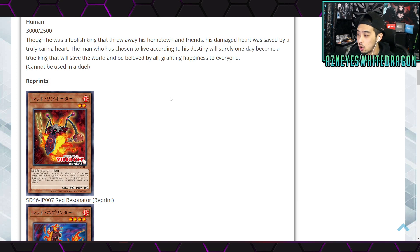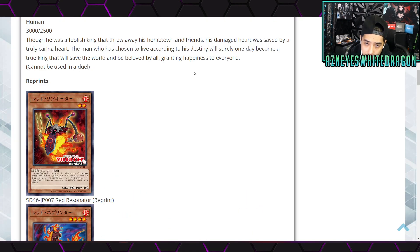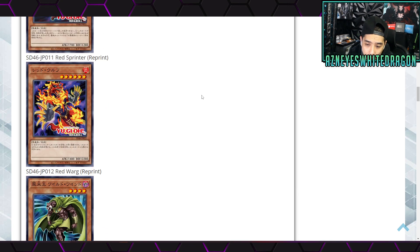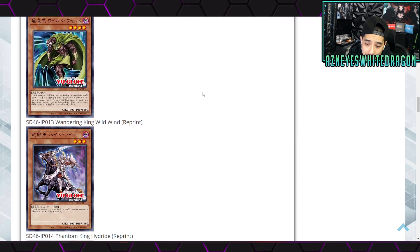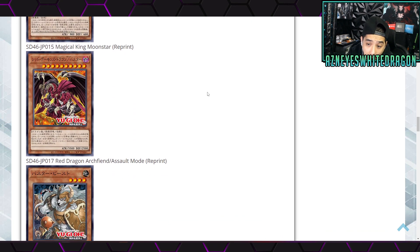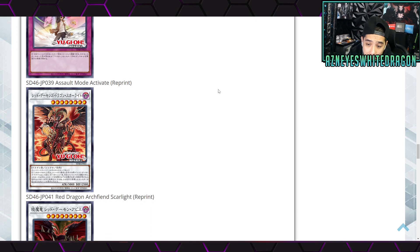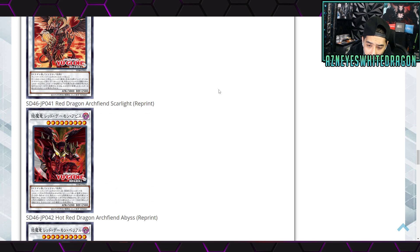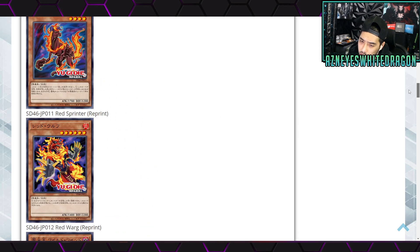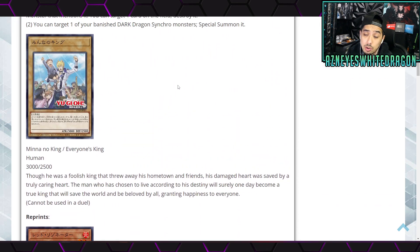These are the reprints announced for the structure deck. We have Red Resonator, Red Sprinter, Red Warg, Wandering King Wild Wind, and Phantom King Hydride as reprints. Also Magical King Moonstar, Red Dragon Archfiend Assault Mode, Assault Beast, Resonator Engine, Assault Mode Activate, Red Dragon Archfiend Scarlet, Hot Red Dragon Archfiend Abyss, and Hot Red Dragon Archfiend Bane getting reprints. Let me know down below if any of these are 30-40 dollar cards worth noting.